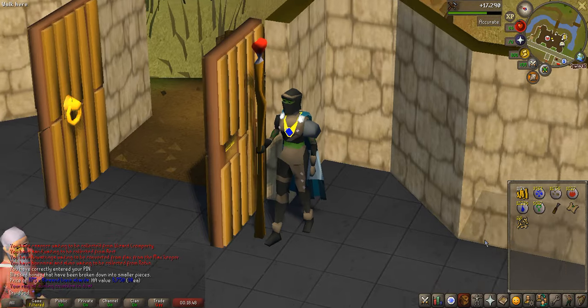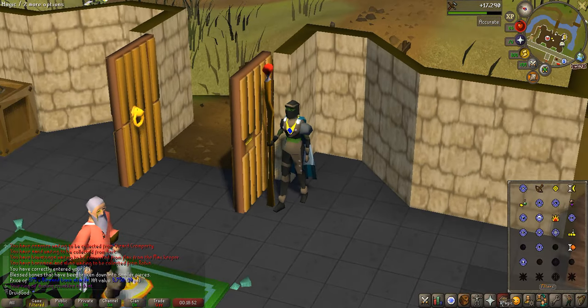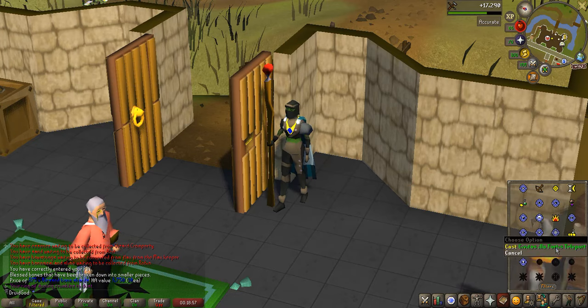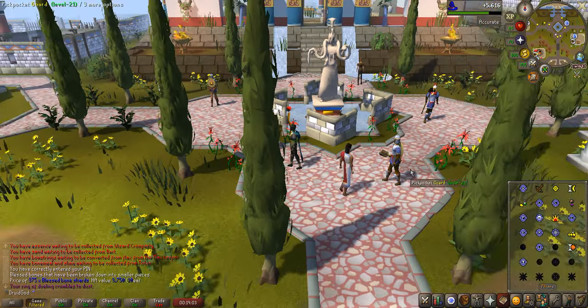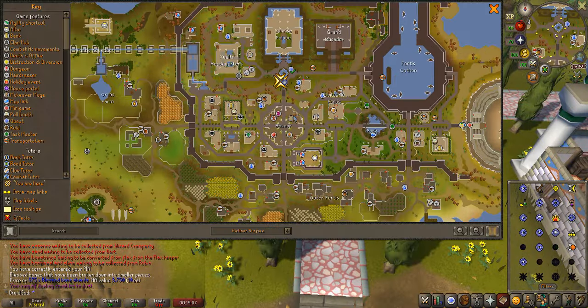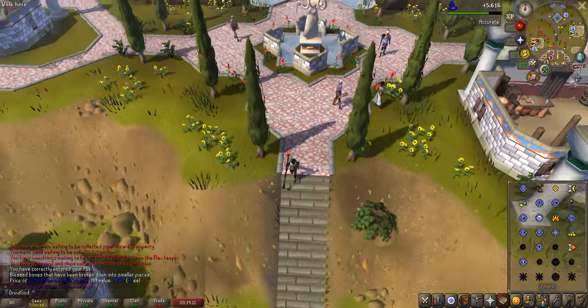Alright guys, without further ado, let's get into the thieving method itself. The first thing we're going to want to do is go to our Magic Spellbook and teleport to Fortis — the level 54 teleport. Once in Fortis, all we're going to do is run south to the bazaar, and I'll show you where there are a couple spots to thieve these wealthy citizens.